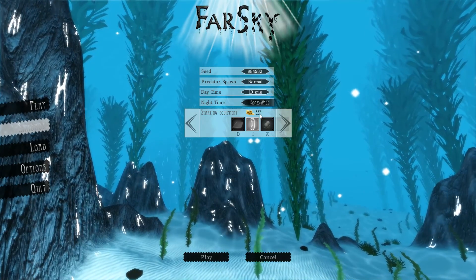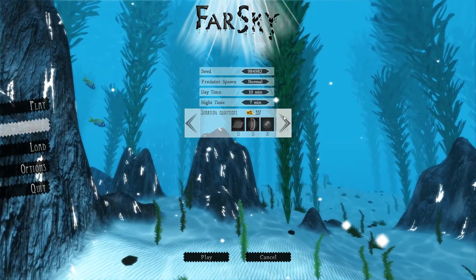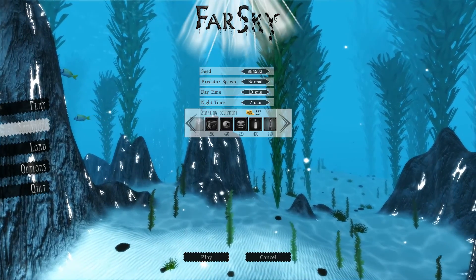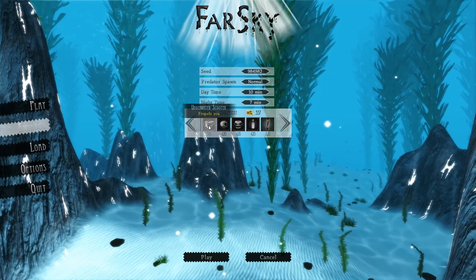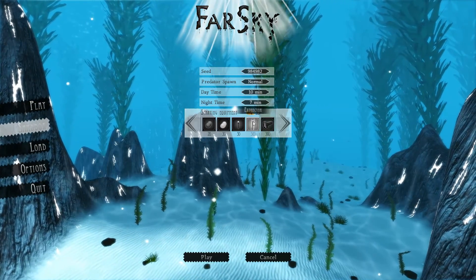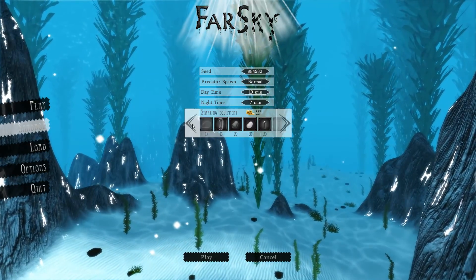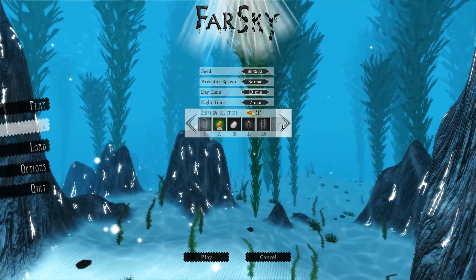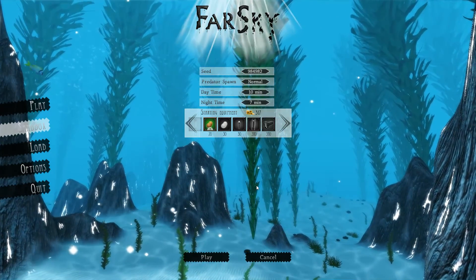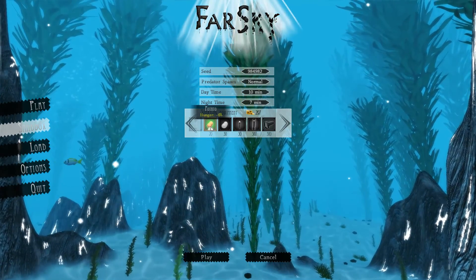This is our starting equipment. We don't have much gold, so we're not going to be able to buy a helmet, which allows us to go in deeper pressures. We were going to get an underwater scooter, but we don't have enough money for one either. What about an extractor? The extractor is also 360, so it looks like we're just going to be getting some potatoes.